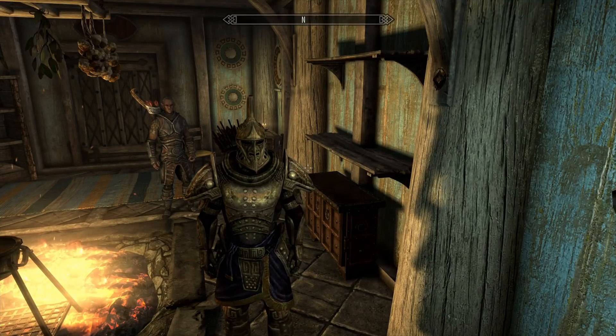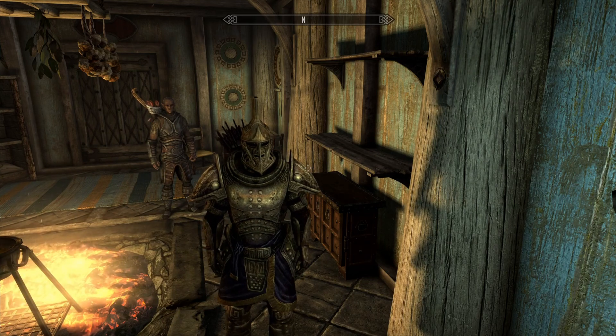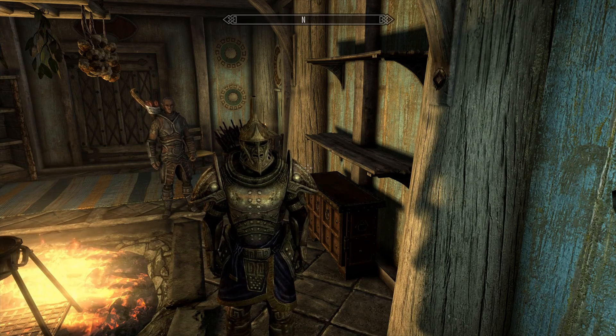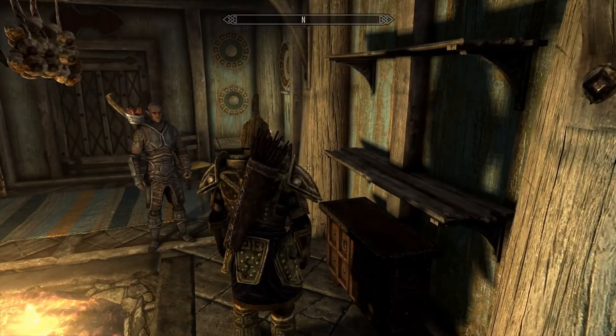Hello everyone and welcome to episode 4 of the How to Break Skyrim series. When we last left off — well, in the first three episodes actually — we have just been utterly smothering Riverwood in hundreds upon hundreds of random items that I have accrued across my entire journey.